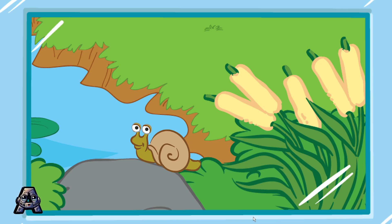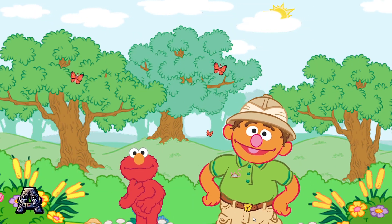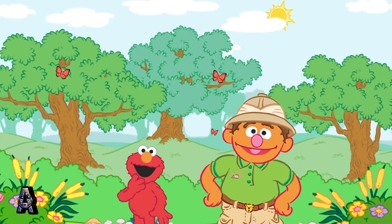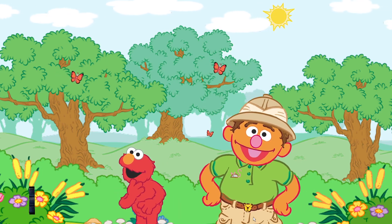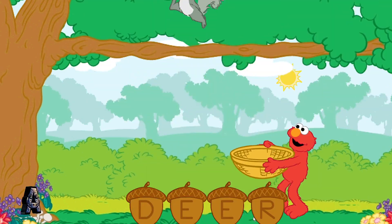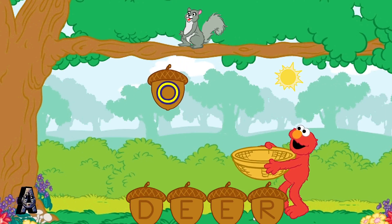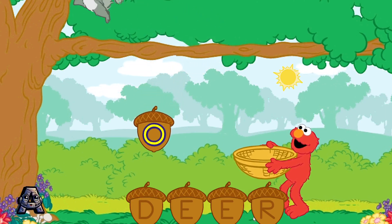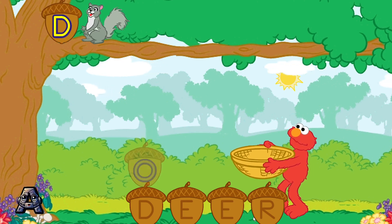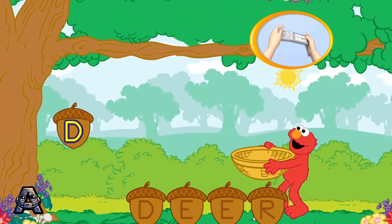Thanks for helping me! Chris, have we seen all of the animals in the zoo yet? Not yet. Look, the squirrels are right over here. Look, these squirrels are dropping letters. Let's use them to make the word deer. To help Elmo catch a letter, tilt your Wii remote back and forth. First, catch the letter D.